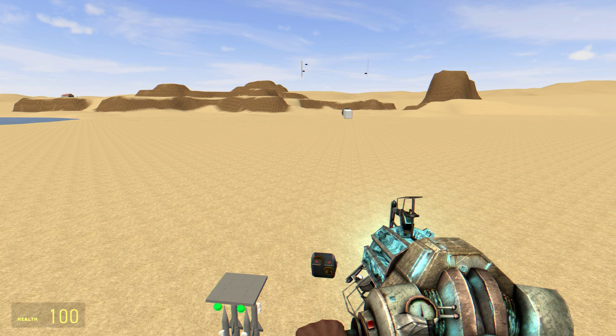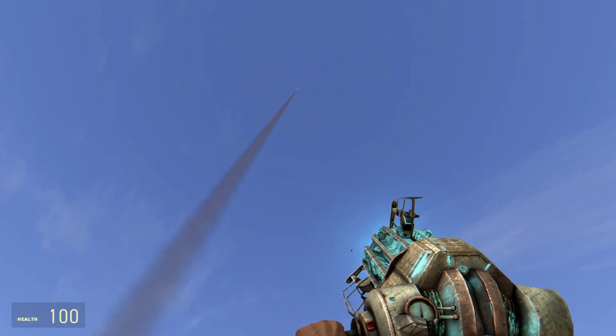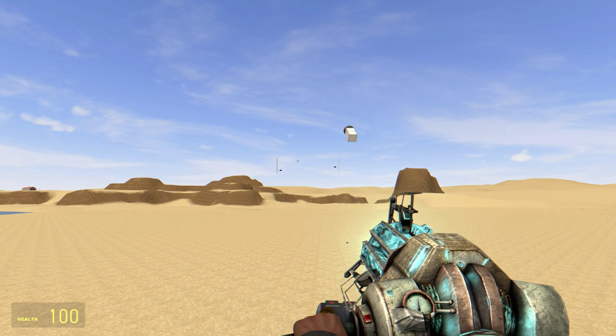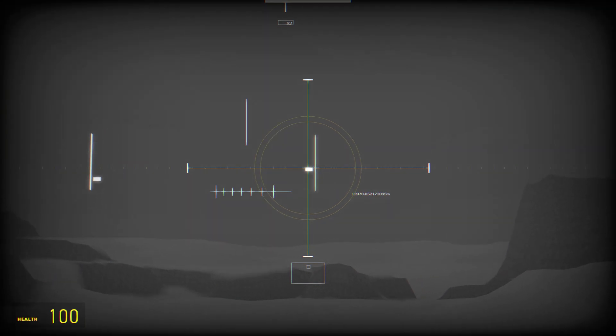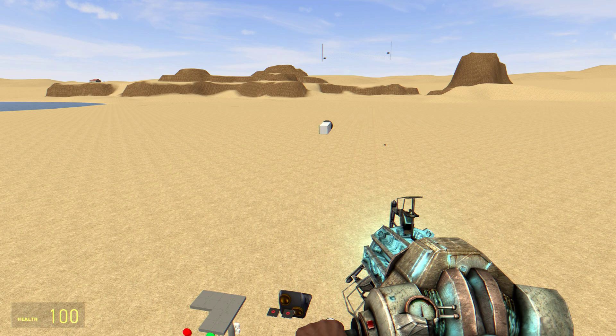Let me get that target moving a bit. Launch doors off, missile's on its way — dead on. It's pretty damn cool. Then all we do to select another target is lock on to our next target, get it moving a little bit, and fire.